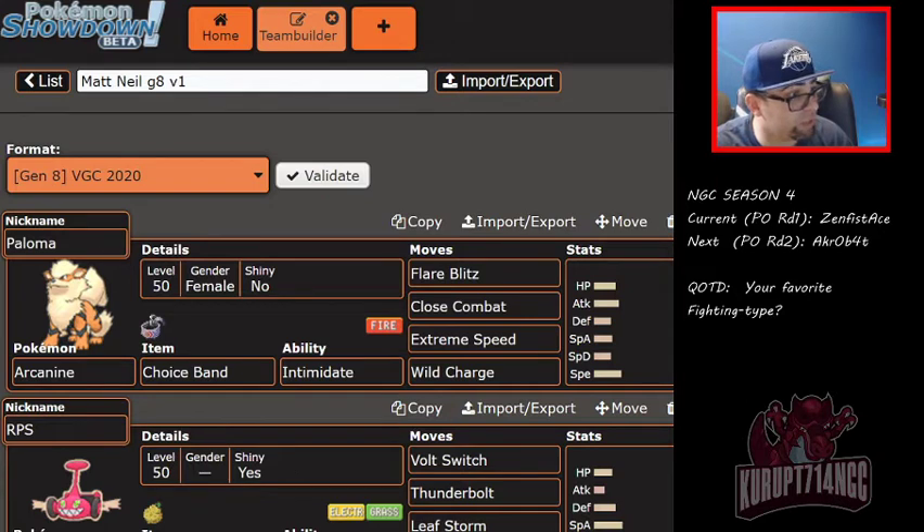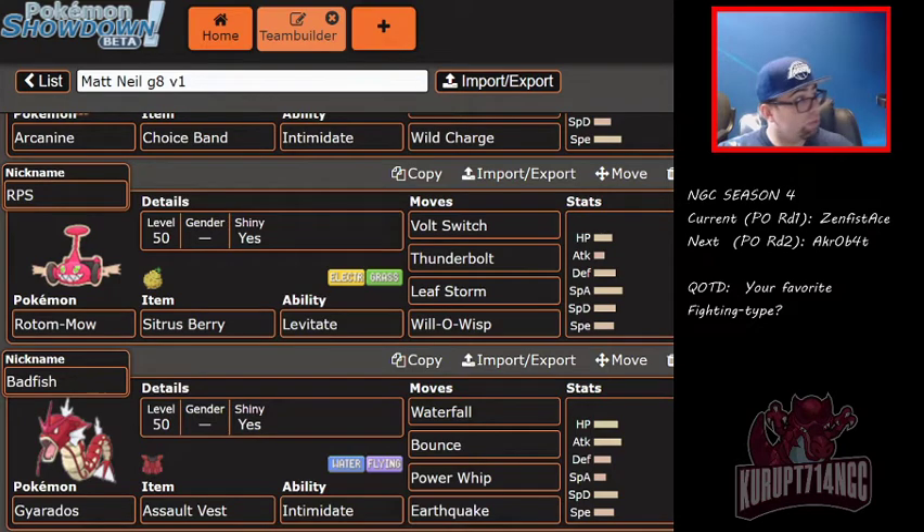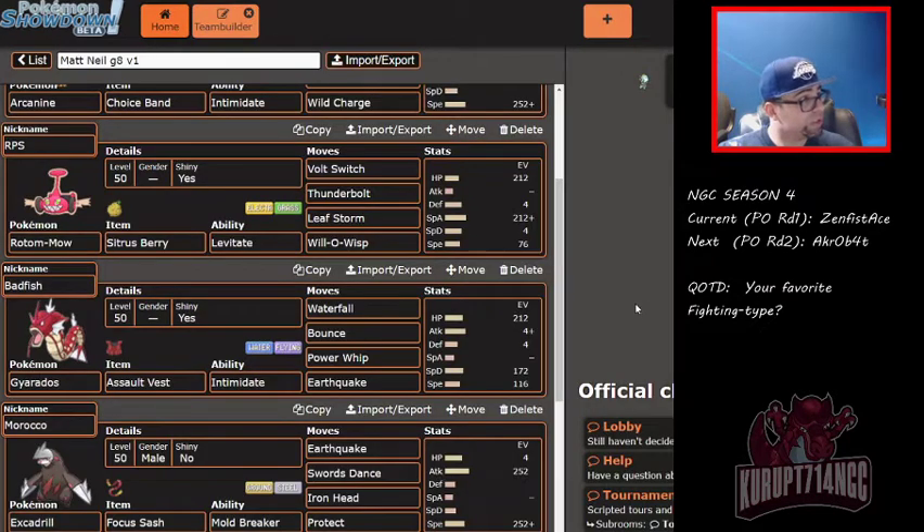You guys have probably seen him in some of my earlier VGC videos, as well as Season 2 of NGC. Here's the team really quick within a minute: we have a Choice Band Arcanine with Flare Blitz, Close Combat, Extreme Speed, and Wild Charge. We have a Rotom with a Sitrus Berry, Volt Switch, Thunderbolt, Leaf Storm, and Will-O-Wisp.